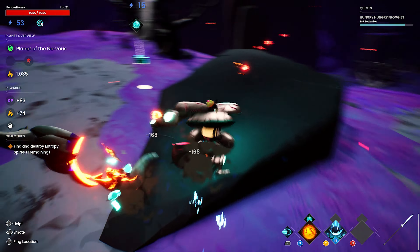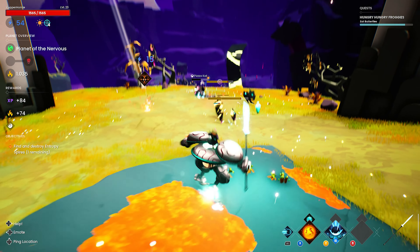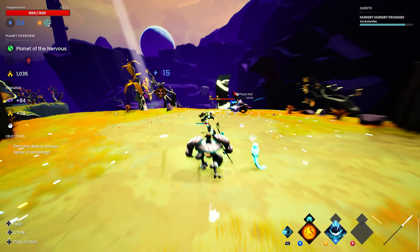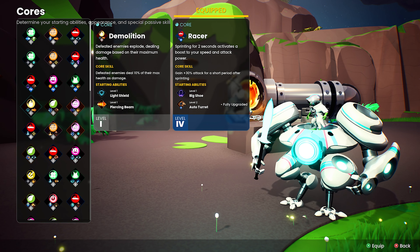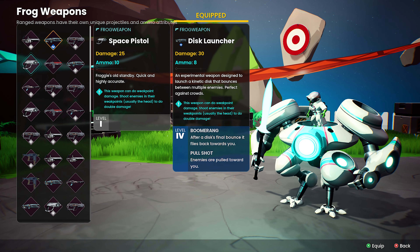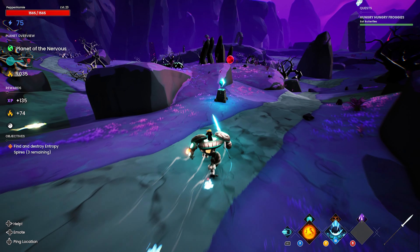A server browser is available so players can easily match together if needed. When it comes to gameplay, players will take control of a robot with a frog on top. The robot can be customized with a melee weapon and a core. Cores provide a new visual look for your robot and offer their own passive and attack abilities.